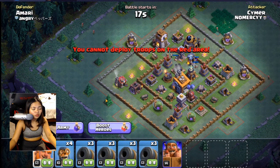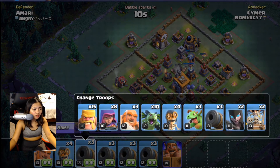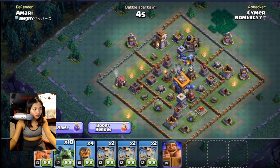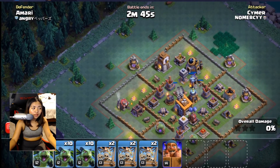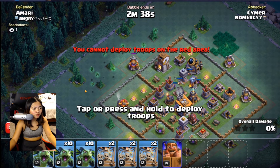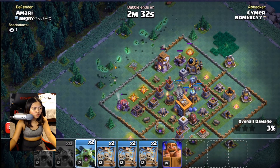Now let me show you why I don't like attacking bases that have a bunch of air defenses. I'm gonna change to air — let me switch my composition to air. My point is to show you why I don't like attacking with air troops when the air defenses are already at a decent level and there are like four of them.